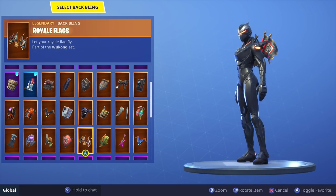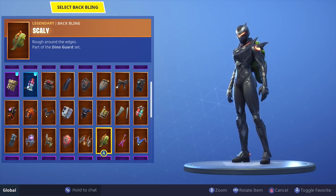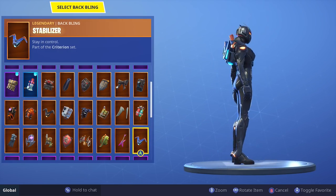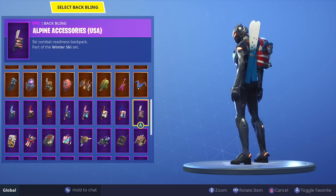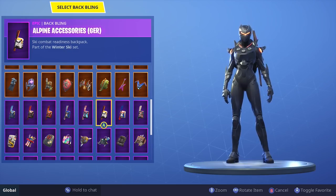Not feeling Raptor Satchel. Red Shield looks cool as well, I like that a lot. Royale Flags doesn't look bad at all, but I just don't like seeing it visually on my character. Skelly looks cool, it's got the orange vibe going. Six String looks okay. Stabilizer — this is Criterion's back bling. Not feeling a lot of these. Germany looks good, I'll tell you that, that looks good.